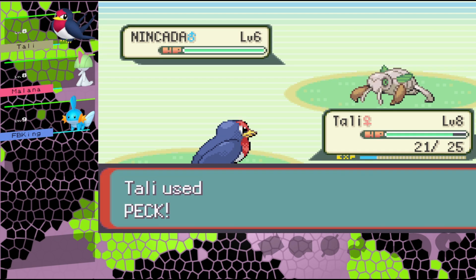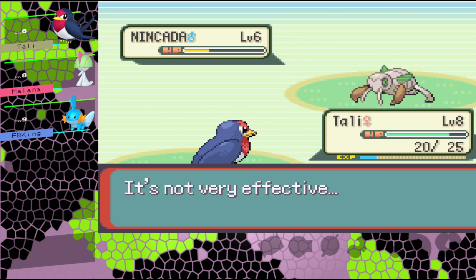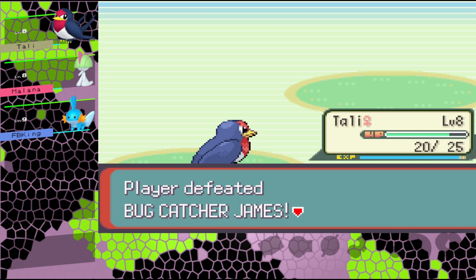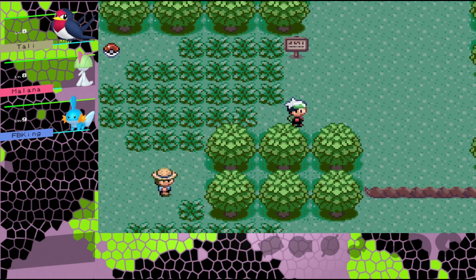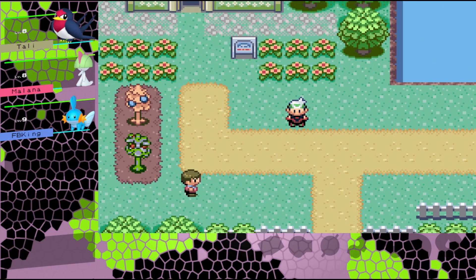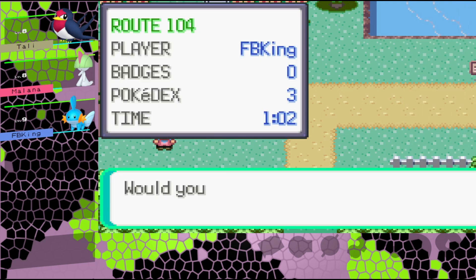We've got another Nincada that can easily be taken down by Tolly. Leech Life - back when it was one of the most garbage moves in existence, I've heard it's become almost OP now. Almost to level nine - you must be in a fast EXP group. Bada bing bada boom, we've made it to the other side! Alright boys, I'm gonna call it here for this episode. As always, I hope you enjoyed and I'll see you next time for more Pokemon Emerald!